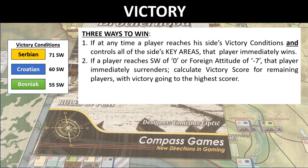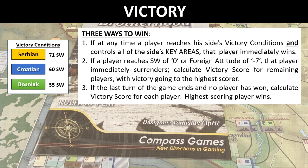If that doesn't happen, but any player reaches a strategic will score of zero or a foreign attitude score of minus seven, that player immediately surrenders, and we calculate the victory score for the remaining two players, with victory going to the highest scorer. If neither of these two situations occurs and we play out the last turn, we calculate the victory score for each of the three players, with the highest scorer winning.